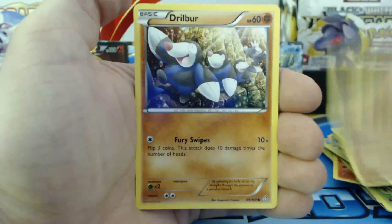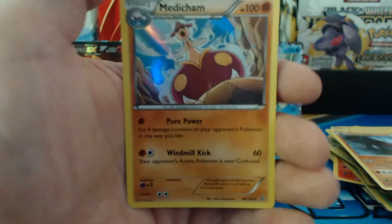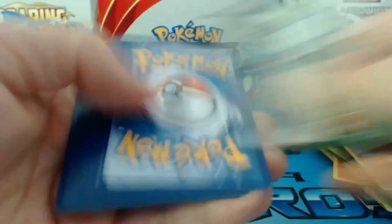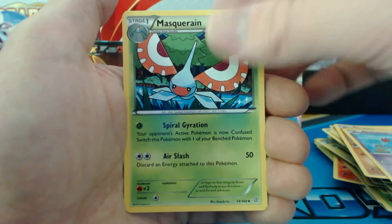Staryu, Lotad, Solrock, Drillbur, Nosepass, Whiscash, Maxie's Hidden Ball Trick, Rhydon. Horsea — reverse holographic. And a Medicham holographic rare — yes it is! Whiscash, that's cool! I don't think I have this one either. Unbelievable. And I know I've opened up a few of these booster boxes too. Tangela, Bidoof, Clampearl, Metagross, Tentacool, Escape Rope, Masquerain, Repeat Ball. Weedle — reverse holographic. And a Nidoqueen rare — so everything goes back to normal.